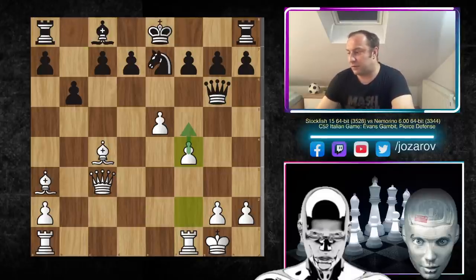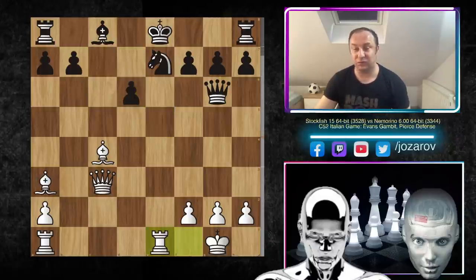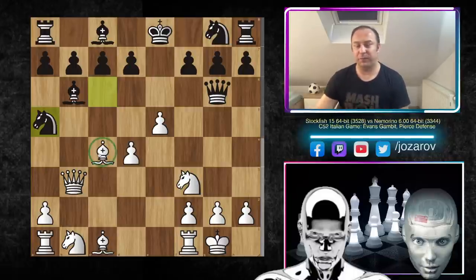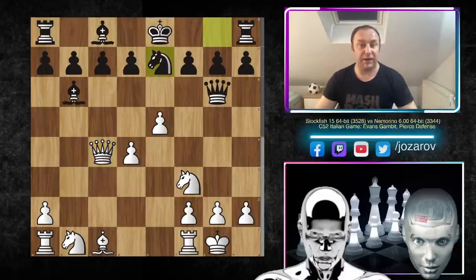You could try queen to c3, then b6 to develop the light-squared bishop, but it's very risky because f4-f5 could be an opportunity. It's a much better position for white. Instead of b6, you could try d6 — but e×d6, c×d6, rook to e1, and you lose the battle on the e-file. Many development problems for black. So knight to a5 was Nemorino's choice — the clear idea to finally get rid of the annoying bishop on c4.